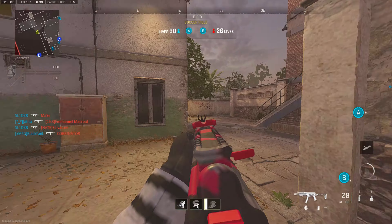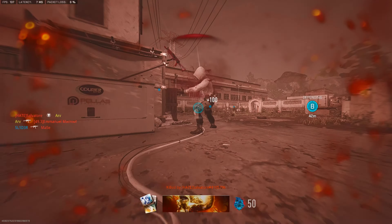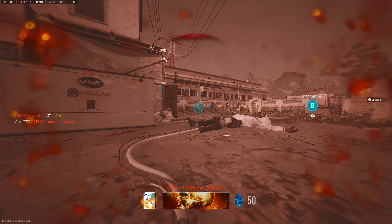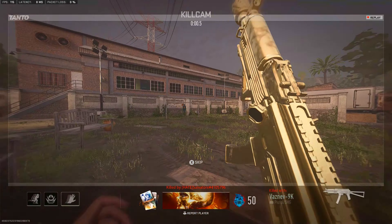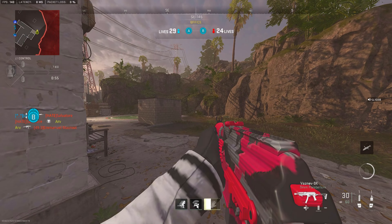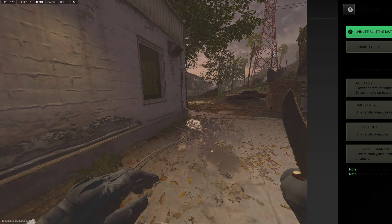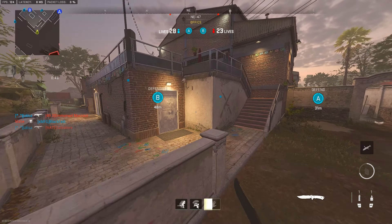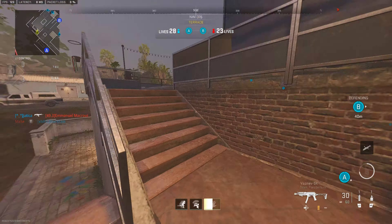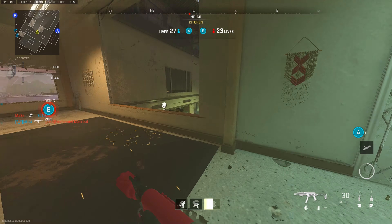The team went off to the best possible start getting a four-piece, so what I'm going to do here is try to spawn trap them. On defense especially, you want to suffocate the opponents into their base. Think of the map in three segments: the first segment is your spawn, the second is mid-map, and the third is your opponent's spawn. Once you have four kills, push up and control the first and second segments to suffocate opponents.